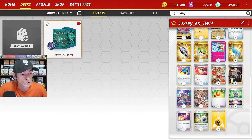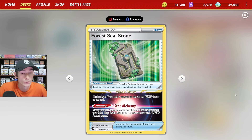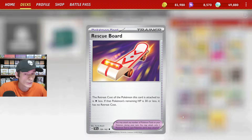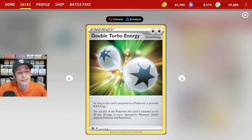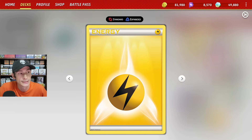Moving on to the Tool cards, we have one copy of the Bravery Charm where we can get an extra 50 HP on one of our basic Pokemon. We have the Farseal Stone as our V-Star Power — we can search out for any card in our deck and put it into our hand. And lastly, one copy of Rescue Board. For Energies, we have three copies of Double Turbo Energy for our Luxray, and 14 copies of Basic Lightning Energy.